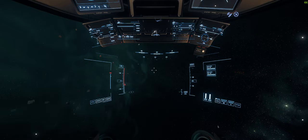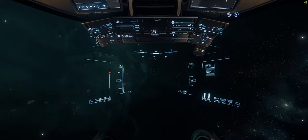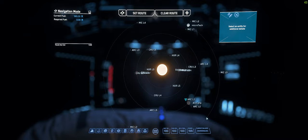Hi everybody, SpaceJunkie79 here. I thought I'd do a little bit of a tutorial on the star map. A very good friend of mine has recently purchased the game. He's done all the tutorials and says it still doesn't make sense when he's actually trying to jump to different places. So let's dive in and hopefully this makes a little bit more sense.